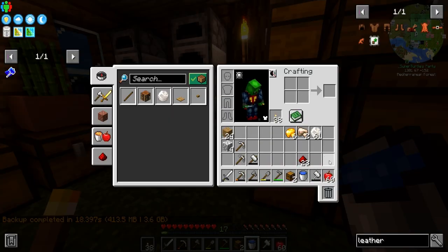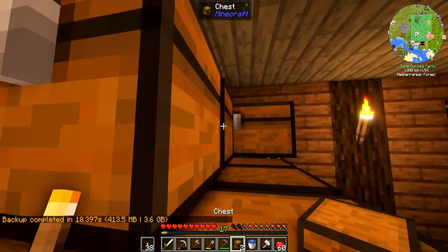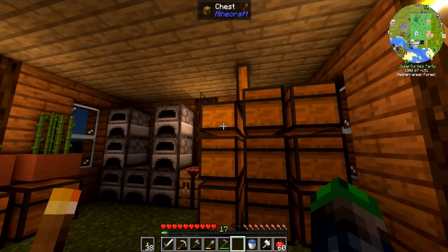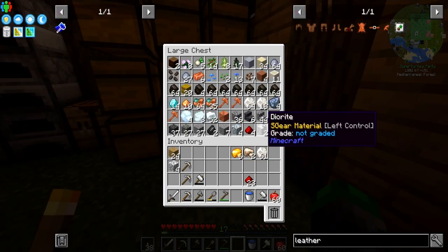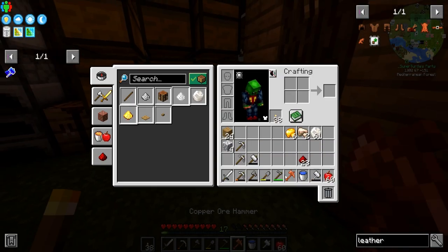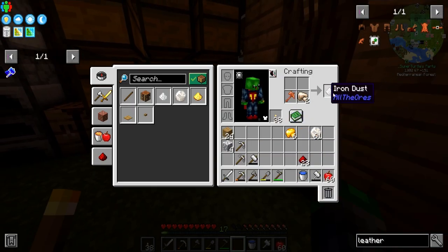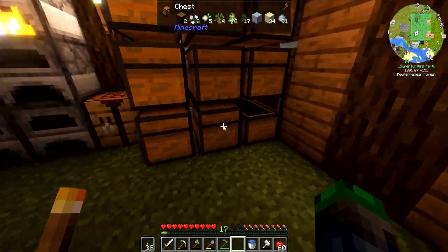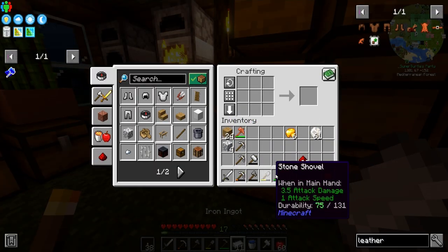Now we got two more chests — booyah, look at that, a three by three. We'll make these into iron ones pretty soon. However we didn't get any iron really, we only got that many, and we need to repair. We need to go to the y-level that iron is best at.